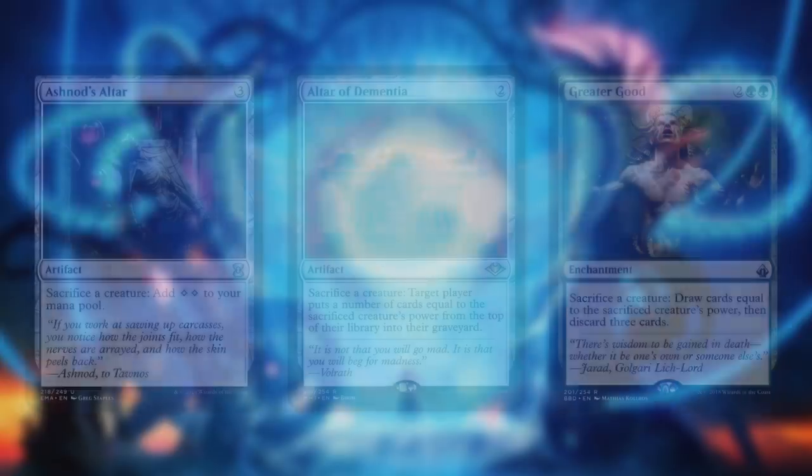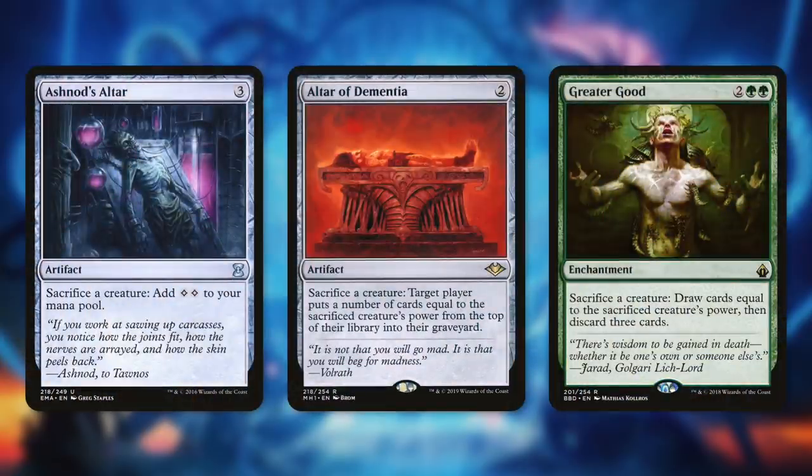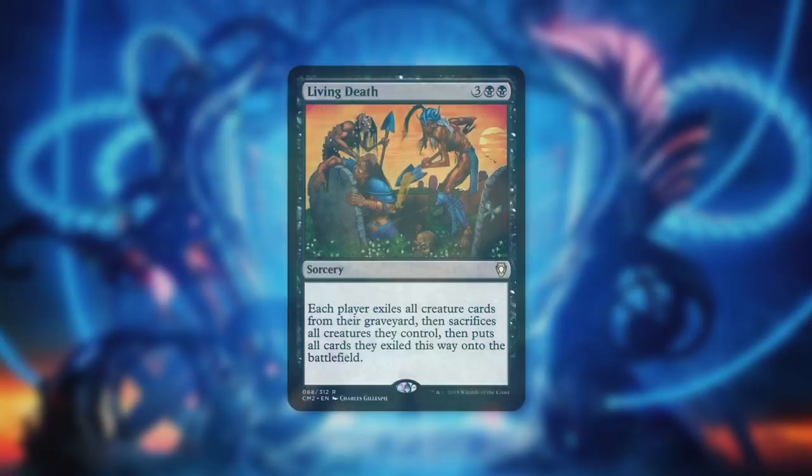Next, let's upgrade with some sacrifice outlets: Ashnod's Altar, Altar of Dementia, and Greater Good. Ashnod's Altar lets you sacrifice a creature to add two colorless mana. Altar of Dementia says sacrifice a creature: target player mills cards equal to that creature's power. Greater Good says sacrifice a creature: draw cards equal to its power, then discard three. Being able to sacrifice creatures for free is fantastic — these generate mana or mill us further, providing huge extra value alongside Nethroy.